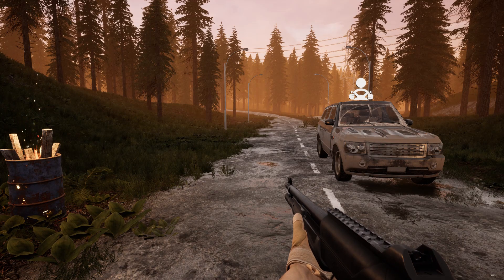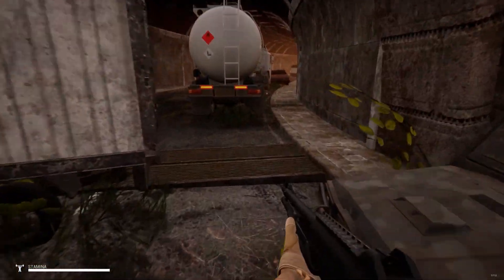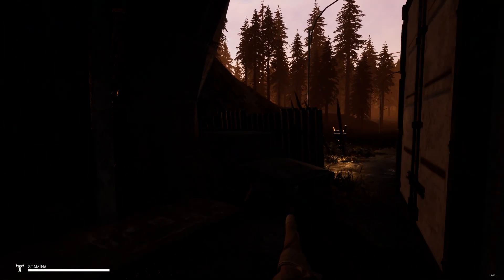What's up everybody, Viper here. Today we're in Mist Survival, and with this new update 0.4, we've got this new area, but there's no way to drive a car through here. So the only way you can get a car is if you use the carjack glitch.